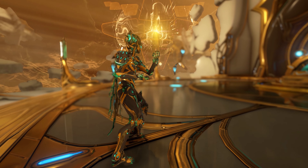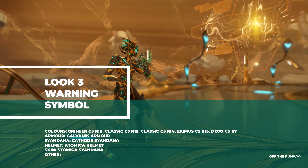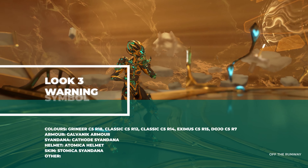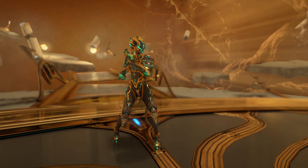Look number three is inspired by warning symbols that you usually see in anything to do with radiation, with that bright green oozing energy as well. I'm using the Galvanic Armor to get those little sparks flying, and the Cathode sign on the back as well.